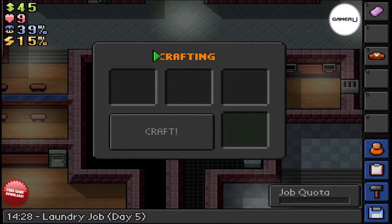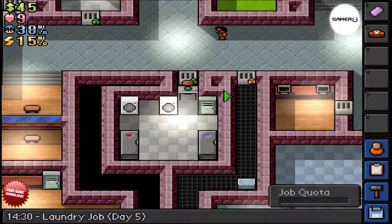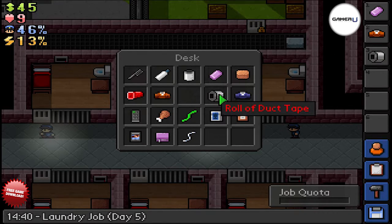The higher your intellect, the more items you're able to craft. To craft something, you need to combine specific items together to form it. There are several crafting recipes, and the most common item used in crafting is duct tape. We advise you to collect duct tape and take it whenever you see it — duct tape is used in 22 different crafting recipes.